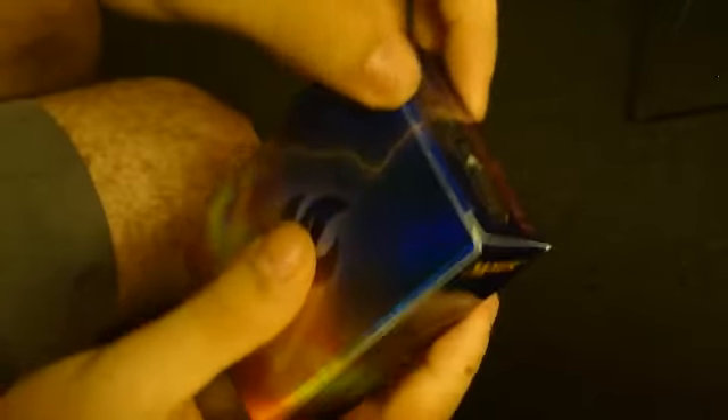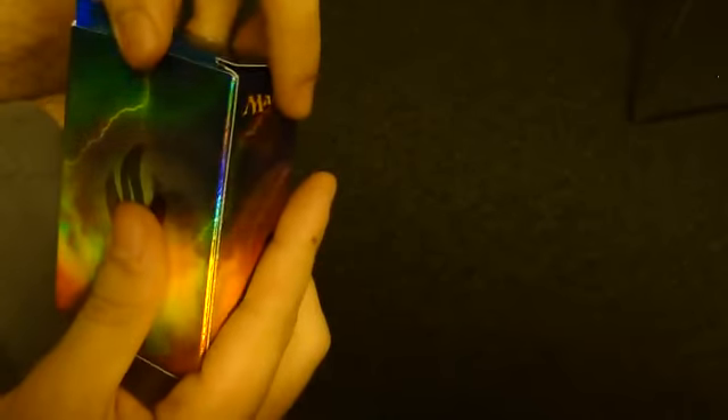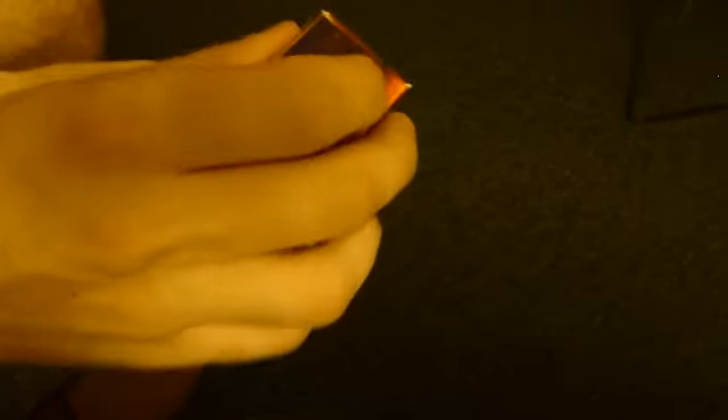When we go and open up the rest of the deck, it's 60 cards, all foil — so that's pretty cool. There's a little instruction booklet that I really don't care about right now. And we've got the rest of the cards, which has a lot of foil mountains.